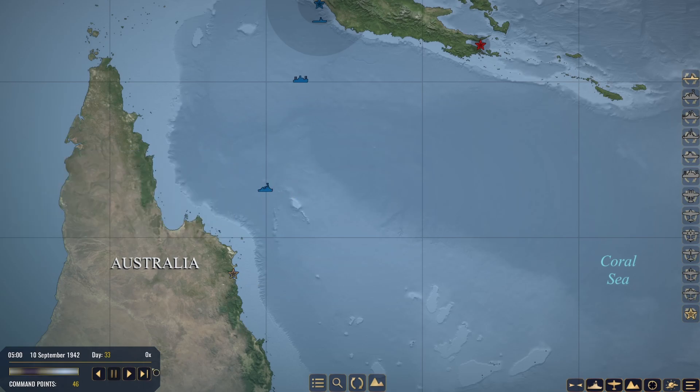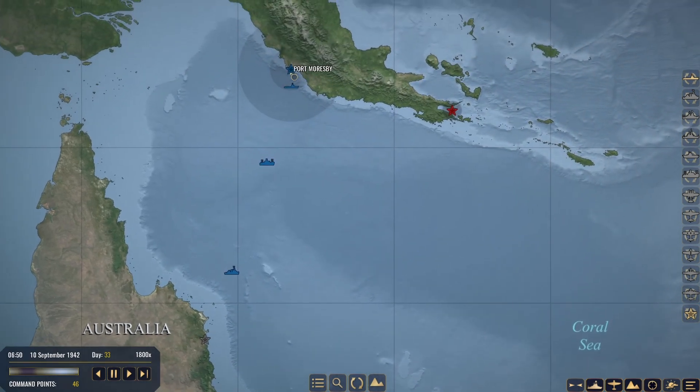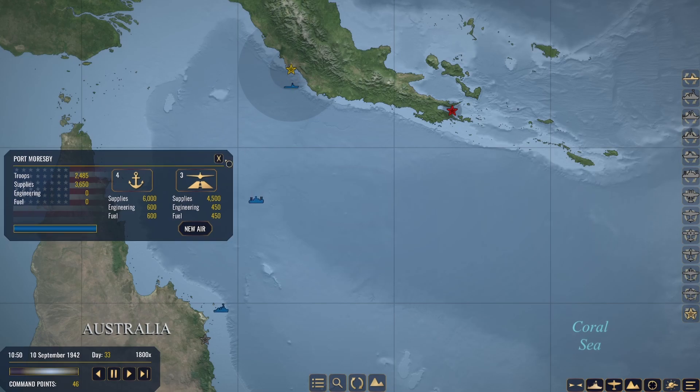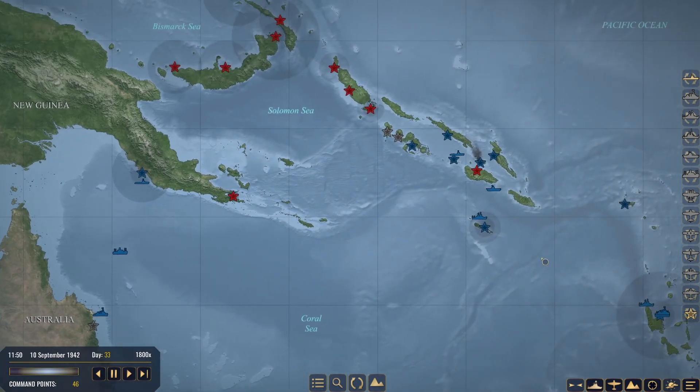I've got to send Task Force 7 back to go and re-occupy Cooktown, because one, we need it, and two, it's pretty vital. Port Moresby is looking like we have 2,400 troops and 3,600 supplies. That's a pretty good stronghold as it stands right now.